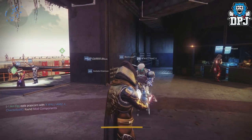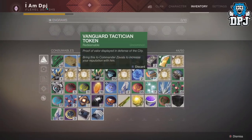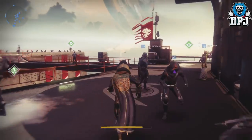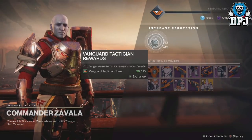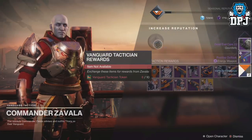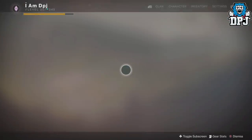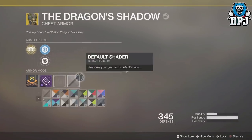But yeah guys, that is it for another video. Actually — oh, I've got Vanguard tokens! I've just been stacking these. I can open a Vanguard package. Do you reckon I'll get Sturm or anything else, any new Exotic? I can't remember them all to be honest. Let's go! Dragon's Shadow — got one and it's a Masterwork, nice! And Positive Outlook, which is an incredible weapon as you well know.